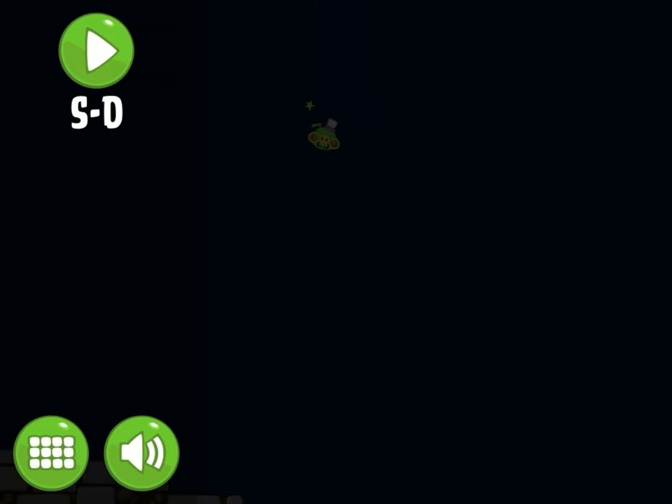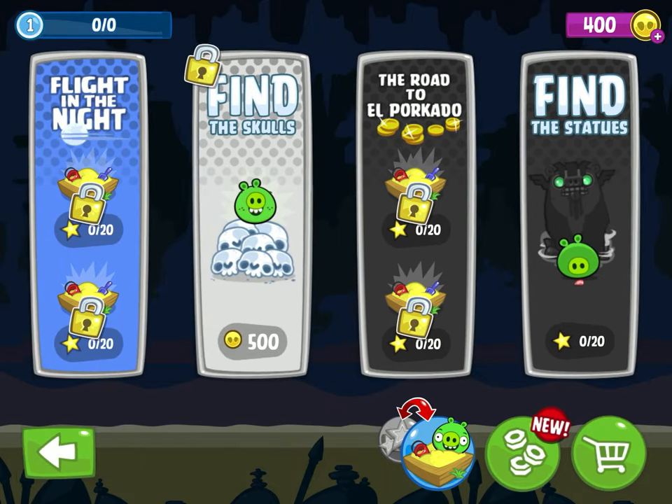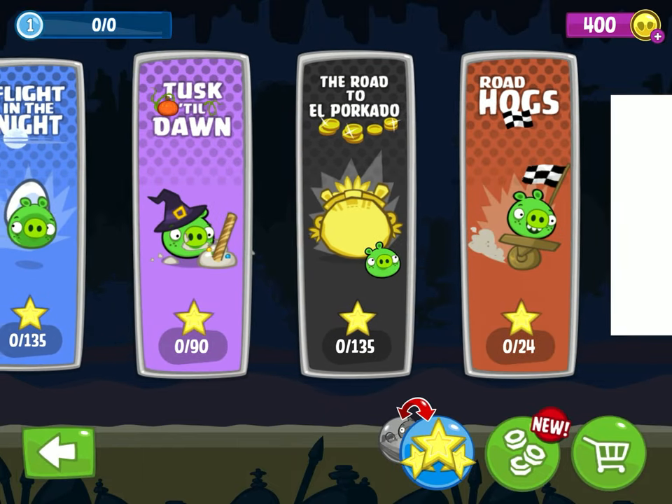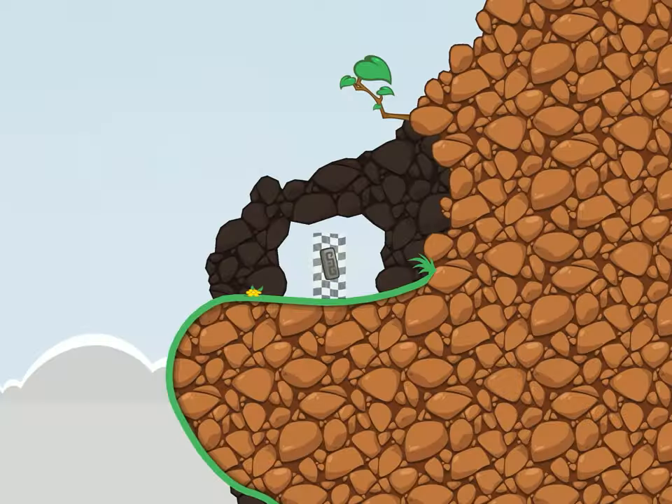Anyways, on to the second one. For the second one, you need to go to normal mode and go to the Road to El Porkdo, or something like that. You need to get to level 12, so let's speed run.